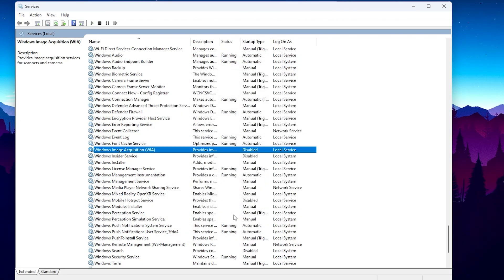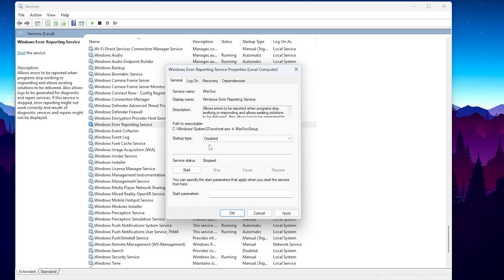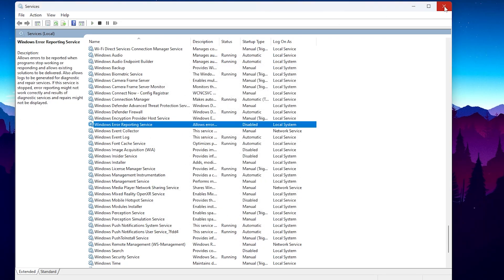In the last step we are going to disable the Windows Error Reporting service. Press W and find the Windows Error Reporting service. Go to Properties, go to Startup Type, disable it on your PC, hit Apply, click OK, and close out your Windows Services panel.